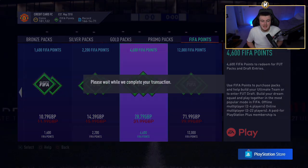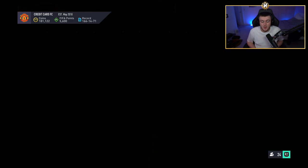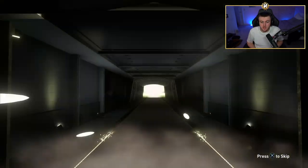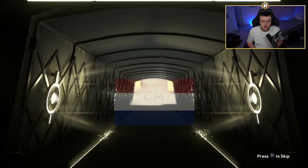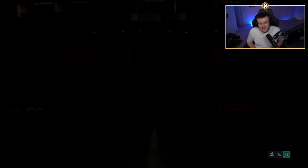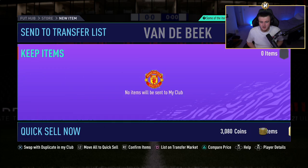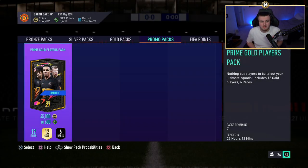Now I'm going to open up these Prime Gold Players Packs as well and see what we can get. We have eight of these. Hopefully there's a walkout or something decent in one of them — Road to the Finals cards are in packs, so one of those would be very nice. Starting off with a board — Dutch again. Is it De Jong? No, it's Van der Beek. Every time it's Dutch in a tradable pack, it's always Van der Beek and never Wijnaldum or De Jong. Van der Beek is worth absolutely nothing at this stage of the game.